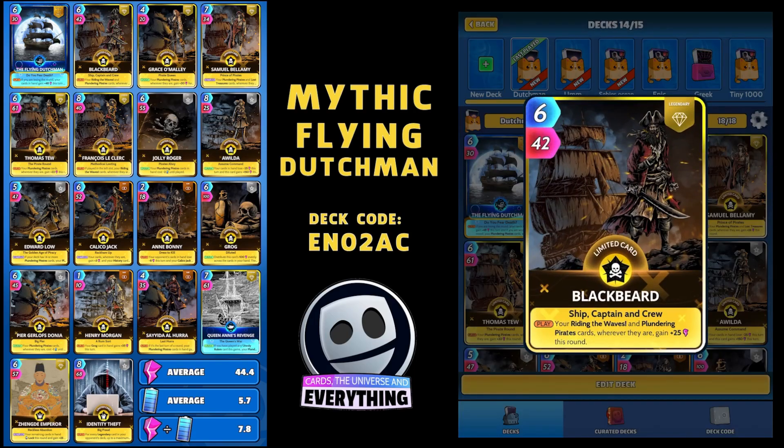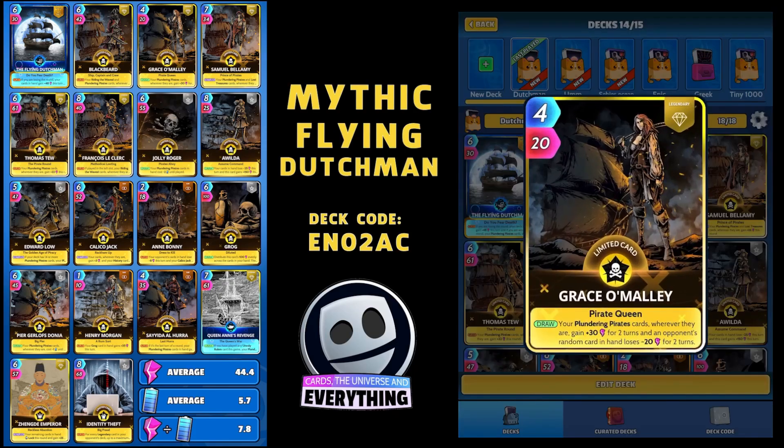There are quite a lot of Legendaries in this deck. First one is Blackbeard - 6 for 42. On the play, you're Riding the Waves and Plundering Pirate cards, wherever they are, gain plus 25 this round. So that's going to start buffing up our Pirate cards. I've got Grace O'Malley - on the draw, your Plundering Pirate cards, wherever they are, gain 30 for 2 turns. An opponent's random card in hand loses minus 20 for 2 turns. 4 for 20 - pretty cheap to play. That's Grace O'Malley - nice card.